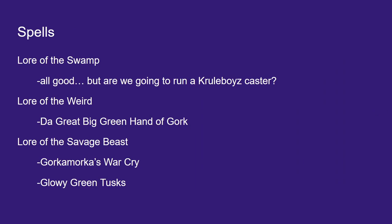Spells: all of the spells in Lore of the Swamp are good, but we're not sure if we'll run a Cruel Boys caster. Gobsprack is actually much better in Big Wah than in Cruel Boys because he gets plus 1 to cast once you have 12 points. Having three spells each with plus 1 to cast is good. If you really like Gobsprack, play him in Big Wah — stick a Rogue Idol beside him and he becomes a plus two caster with plus 2 to unbinds.